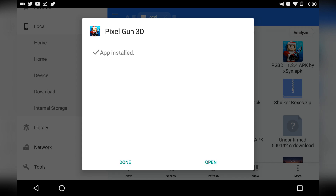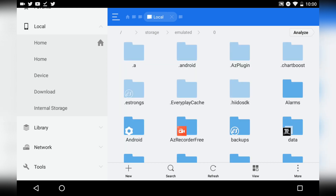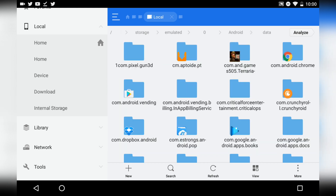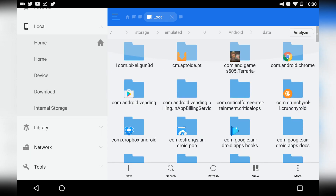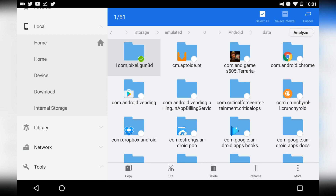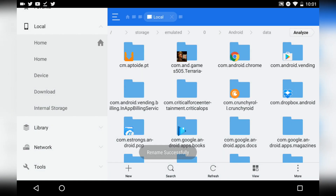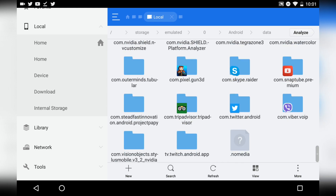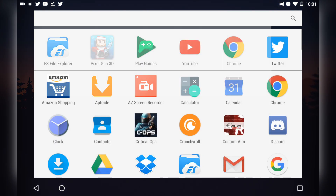Once it's done downloading, press Done. Go back to internal storage, go to Android > Data, and rename the folder again. You'll see 'com.pixel.gun3d1' — the folder you renamed earlier — and you want to rename it back to the original name by removing the '1.' Press OK. Scroll down and you should see the Pixel Gun 3D folder. Now open Pixel Gun 3D.